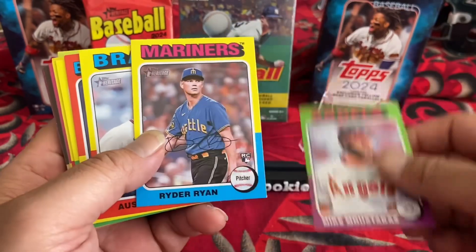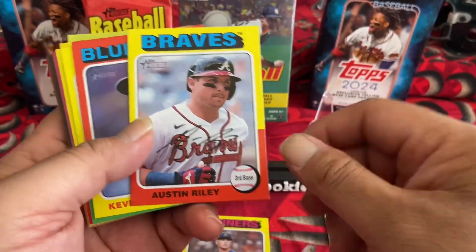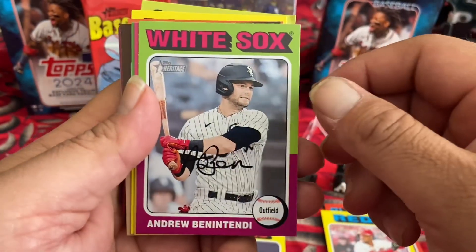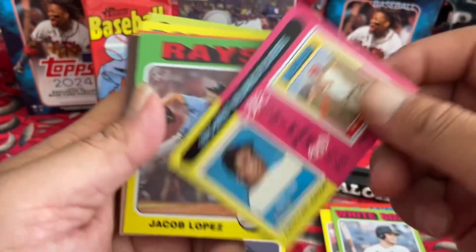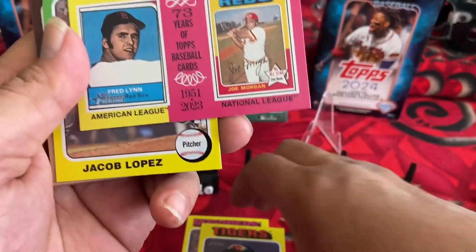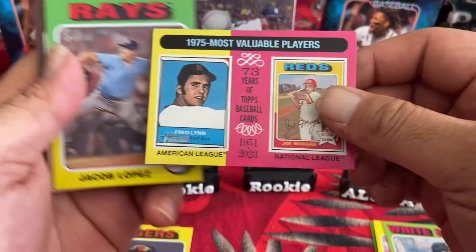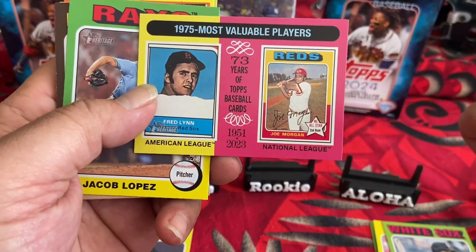Starting off with Mike Moustakas, Ryder Ryan rookie, Austin Riley, Kevin Gossman, Parker Meadows, Will Benson, Andrew Benintendi. Then a 1975 Most Valuable Players insert — Fred Lynn and Joe Morgan.